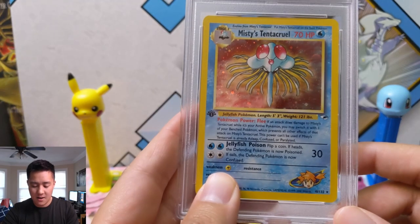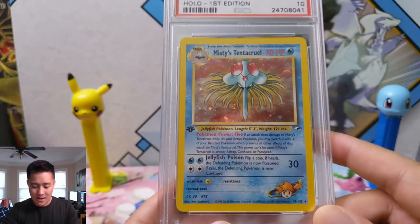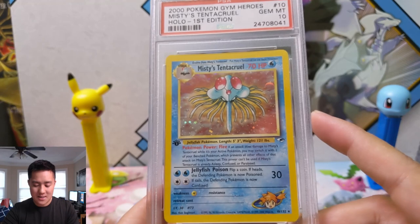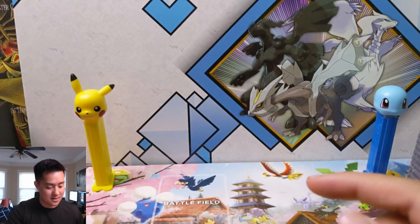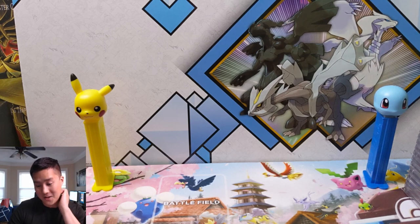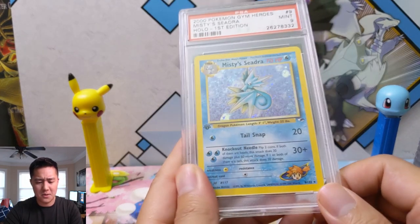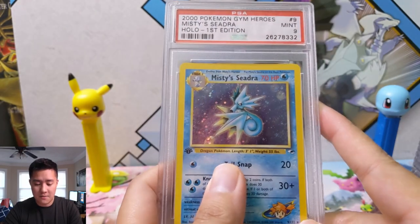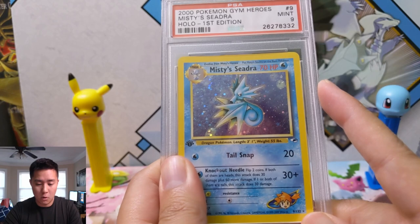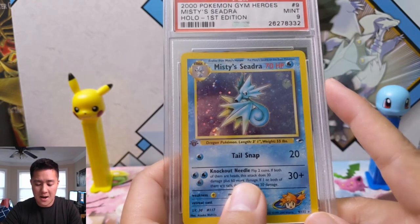We actually have another Misty's Tentacruel and it's another gem mint 10. For me to have multiple copies of something, the price must have just been really good. I feel like I've only had these for a couple of years, so the prices can't have gone up too much. If you're looking to start a collection, Gym Heroes is a pretty affordable place to start.